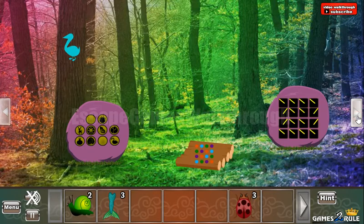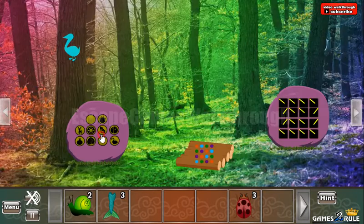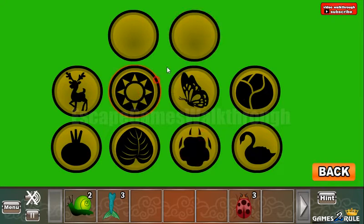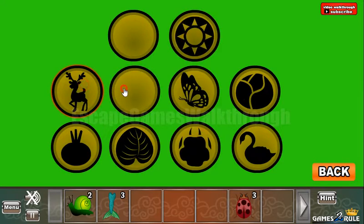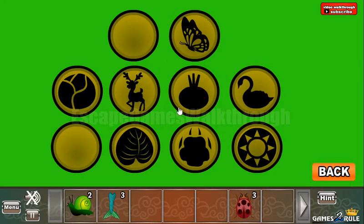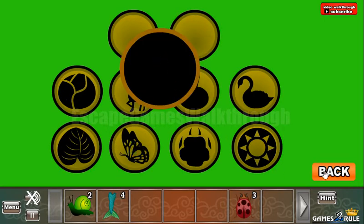Next let's go here to the right. Let's take this hint — it's an arrangement of different objects. And we are to arrange these objects here. So this cone is here. Now let's put deer, cabbage, swan, sun, onion, leaf, and butterfly. We've got the fourth tail.